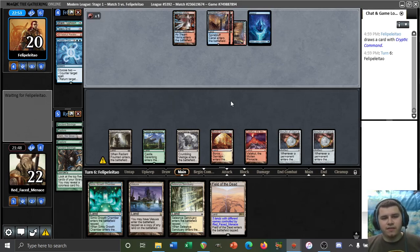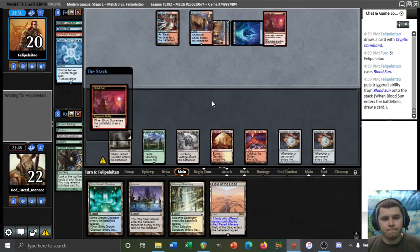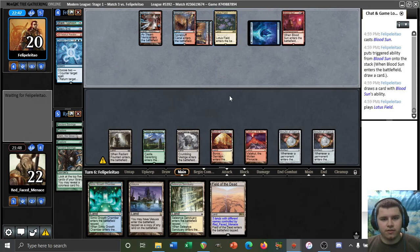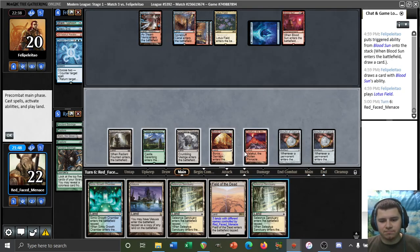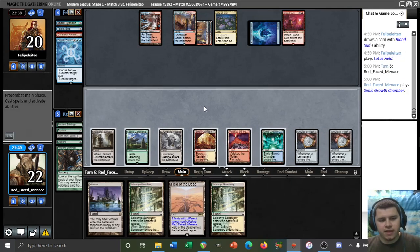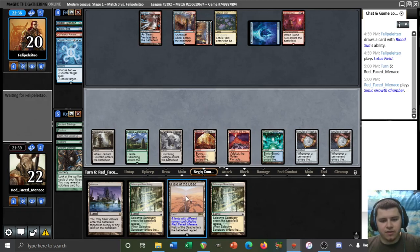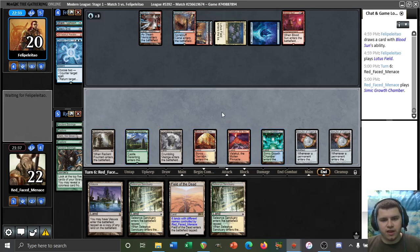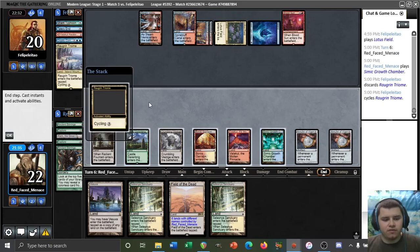This is going to be a weird game. Blood Sun. Lotus Field — they are playing the Aspiring Spike Lotus Field deck. I'd have to assume they're playing white in there somewhere. Let's play out our Growth Chamber and pass it back. Field of the Dead is not going to be giving us tokens, I don't believe. We can still tap all these for the right colors of mana. Triome. Pass it back.